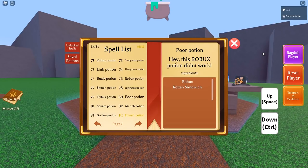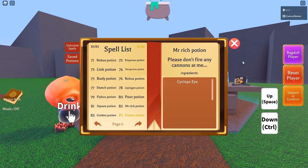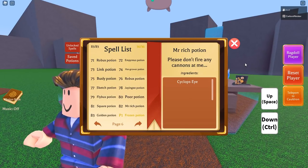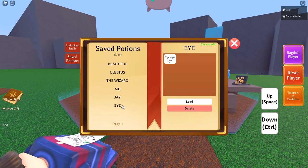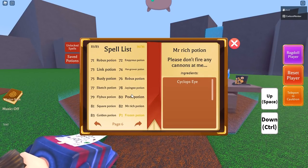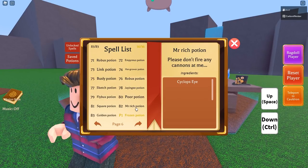Number 80 is the Poor potion — another really funny one, but very simple: robux and rotten sandwich. Now, this is the one where you'll unfortunately need to do the cyclops fight again. My best suggestion is to save the cyclops head — I've gone ahead and saved mine because it looks really cool, and that way you won't need to wait the full hour to get the cyclops head again.